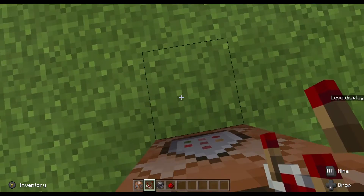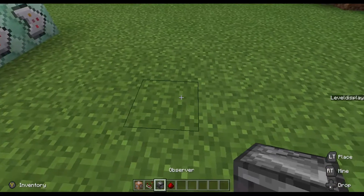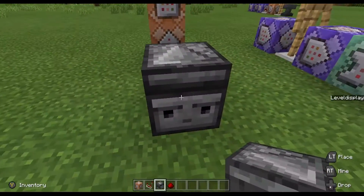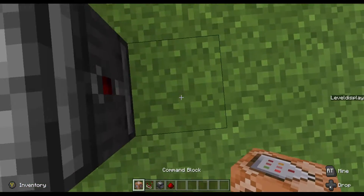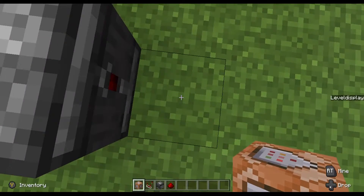Then we want a comparator facing outwards with one piece of redstone dust and an observer — not facing this way, we want it facing away, with the little red bit at the back and the face facing the redstone.